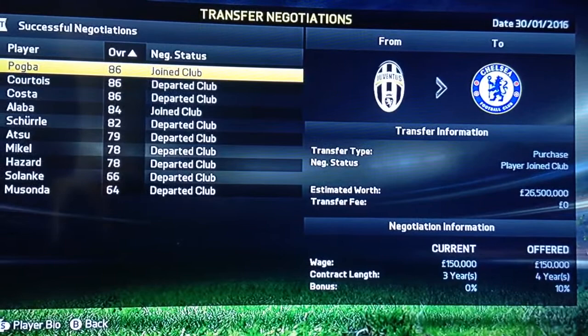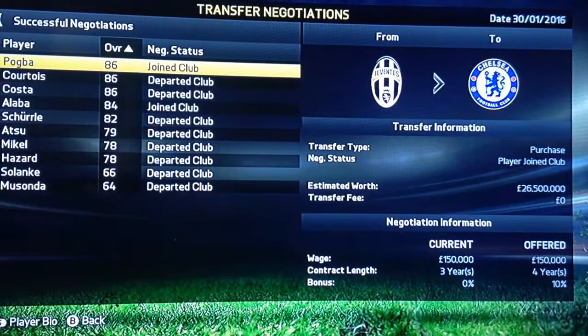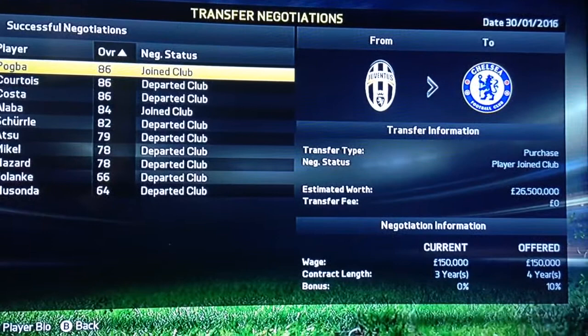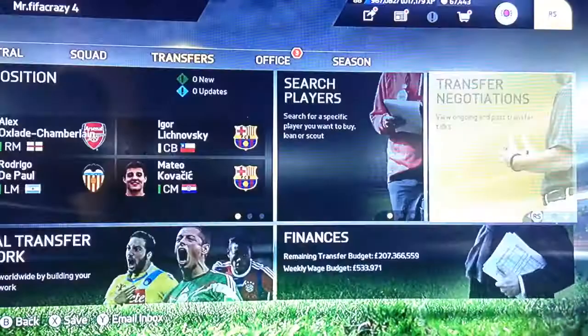Hi guys, FuFGuys4 here and today I'm going to show you how to get any player for free on career modes. I don't know if it works on PlayStation but it works on the Xbox One. As you can see here I've got Paul Pogba and in the bottom corner it says transfer fee 0, estimated worth 27 million but they wanted about 70 million. And Alaba transfer fee 0, they wanted about 30 million for him.